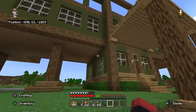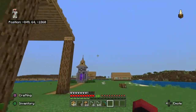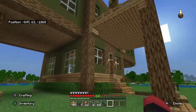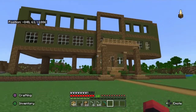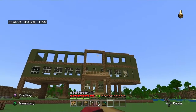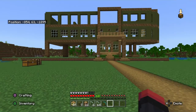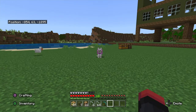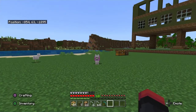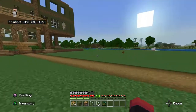I want to put stairs like all the way around here just to make it look better. I think it looks weird without some type of support there. That area is just going to be all glass. Don't you think, Star? You liking the house so far? I'm going to give Star her own little room.